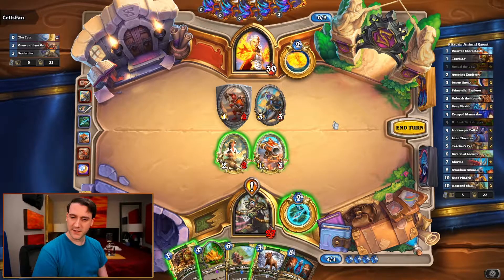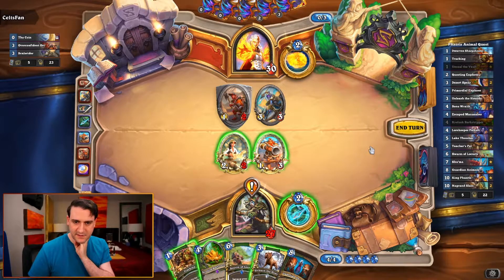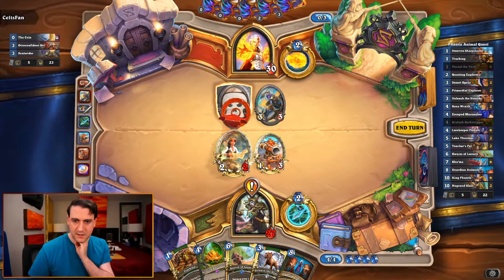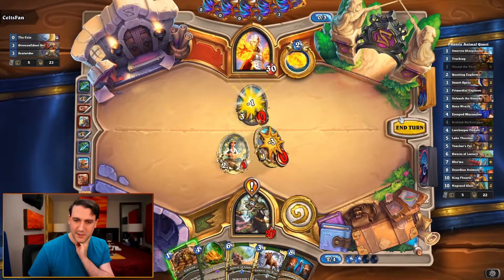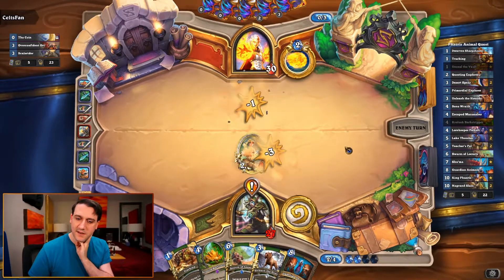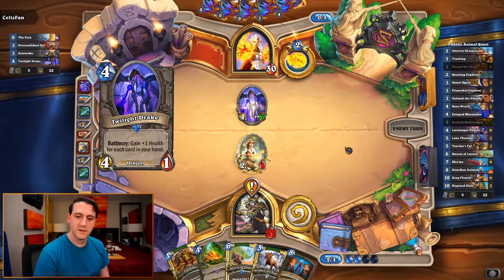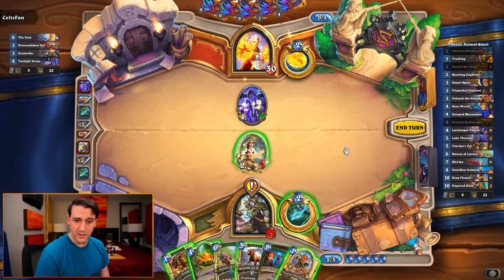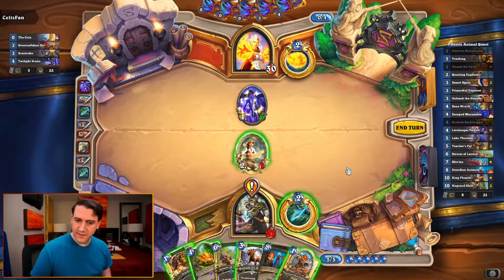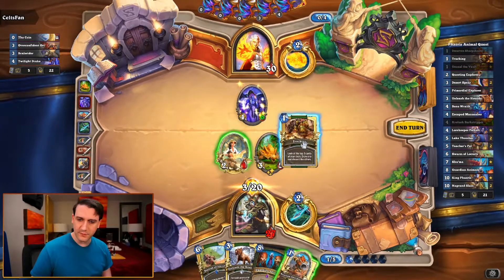Going face - not using my mana efficiently, and I'm about to lose my 1/3. Maybe this is a mistake, but I want to save Tracking for something big. If it is Highlander, I'm going to want my Crowlusk to get some value. We don't have a good alternate play, but okay - we now own the board.